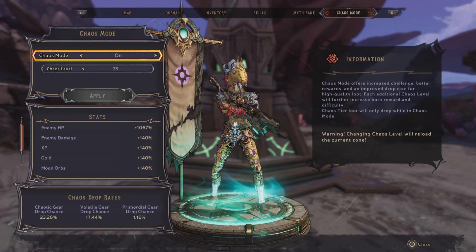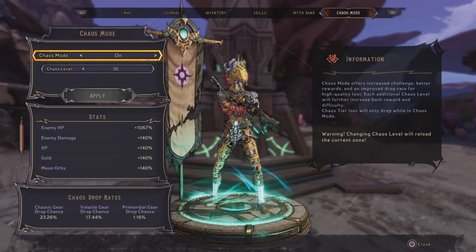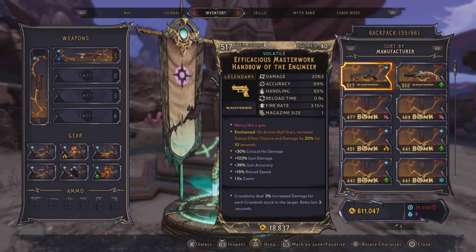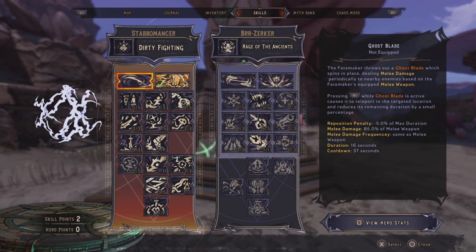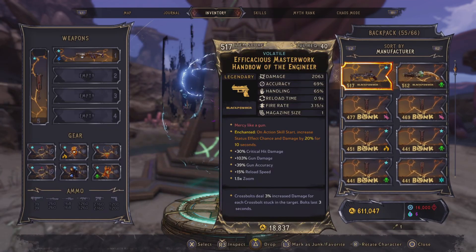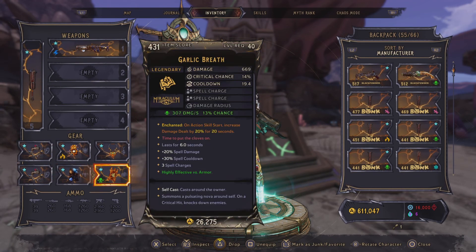What is going on YouTube, I'm coming back with another video. This time I'm going to go over an interaction that I found with the newest spell in the Glutton's Gamble DLC and one of the best skills on the Stabbermancer — Executioner's Blade. Let's go over the spell first.